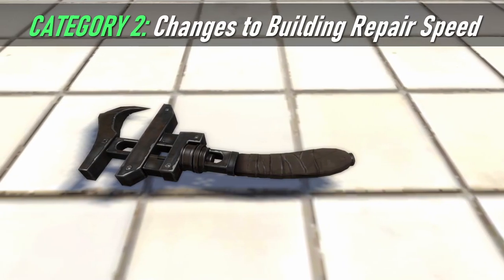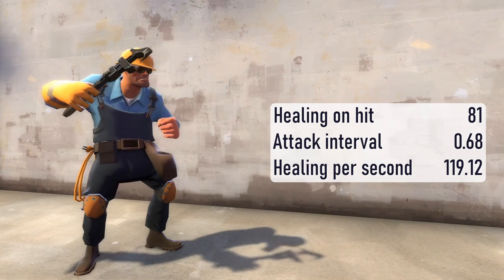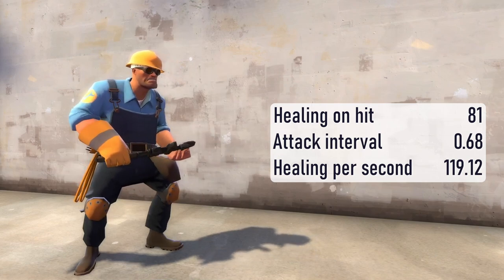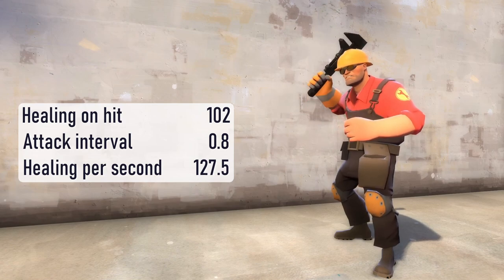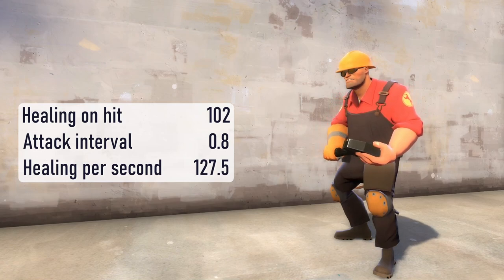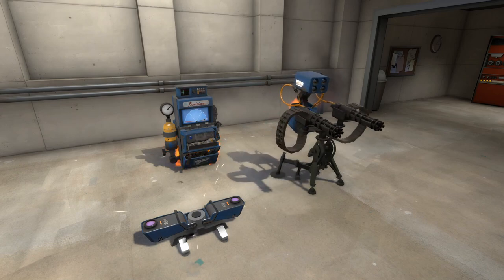The Jag's faster firing speed and lower repair rate change the rate at which buildings can be healed. The Jag heals 81 points of damage to buildings per hit, with an attack interval of 0.68 seconds, meaning the Jag can heal 119.12 damage per second. The Wrench heals 102 points of damage to buildings per hit, with an attack interval of 0.8 seconds, meaning the Wrench heals 127.5 damage per second. Despite the difference in how fast each weapon converts metal into building health, both weapons heal buildings in the same number of hits most of the time.